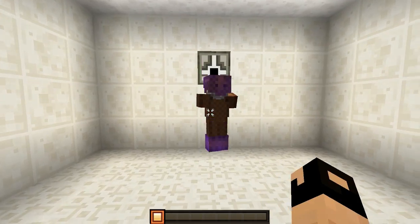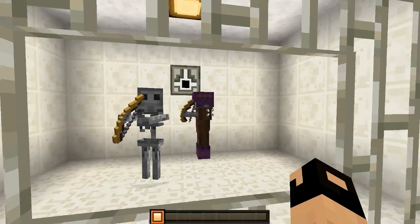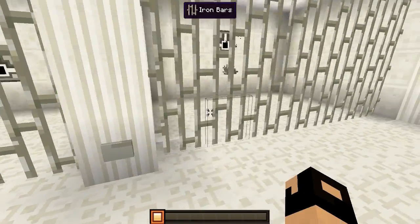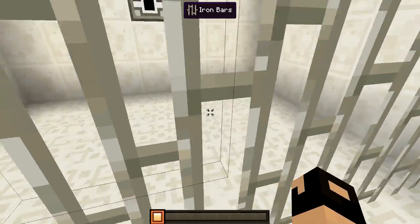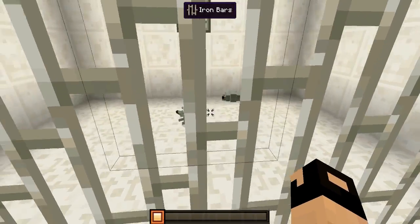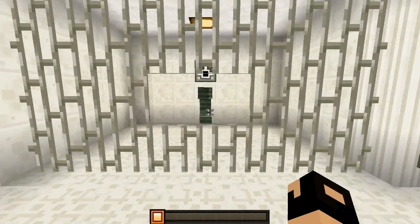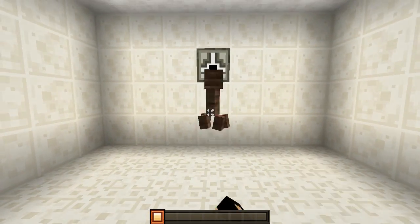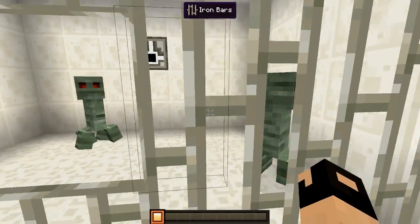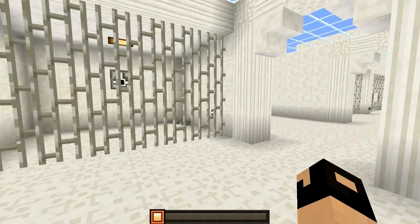We have ourselves the skeletons — there it is. One with armor and without armor. Then we have the silverfish which look about the same. Let me pull out just one more to make sure — yep, they look about the same. Right over here we have the infamous creeper. It kind of looks like a mummy. We got our creepers right there with the red eyes.